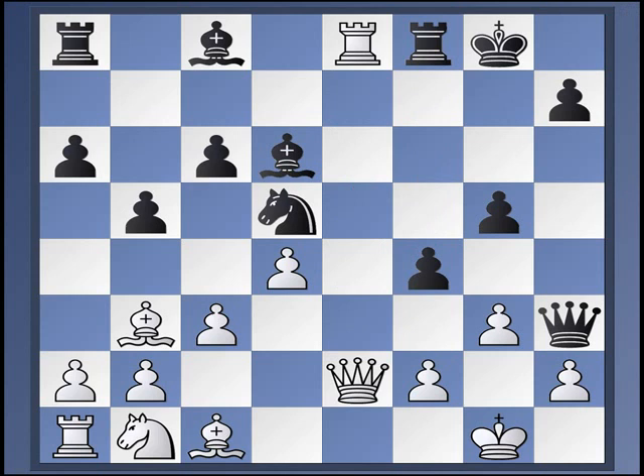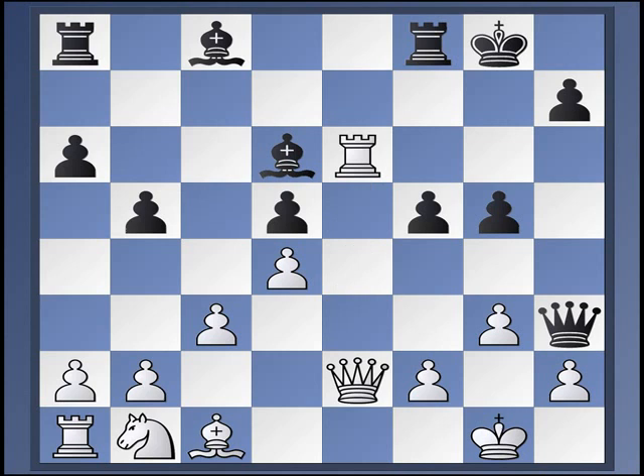So bishop takes d5, c takes d5, and now rook e6. This is an idea that was doing well for white for a while, but Anand found a conclusive answer to this plan back in 2002. It holds up today, and all the games since then where white has gone down this path have essentially just been the same draw.